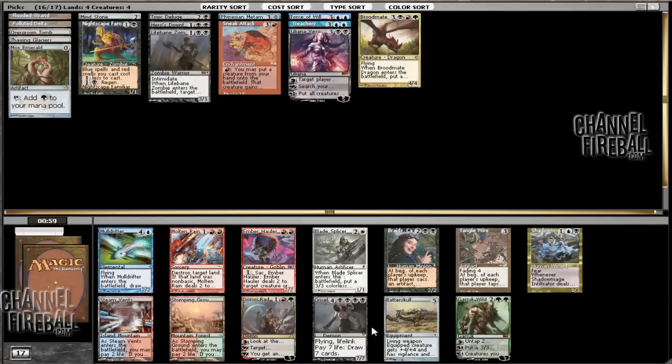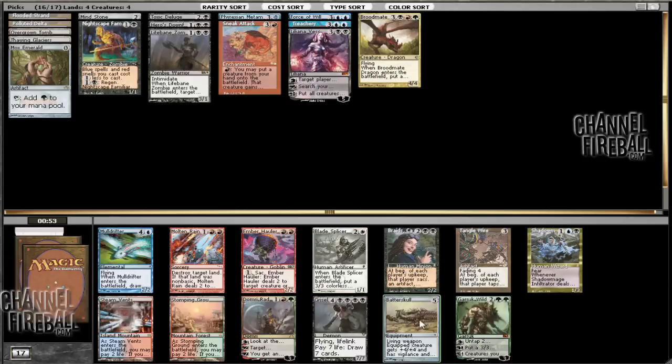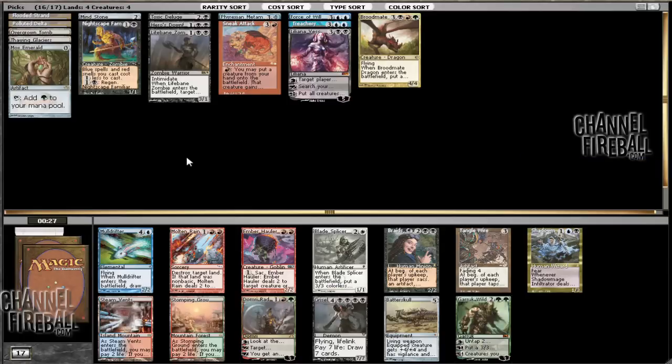Muldrifter, Bristling Brokel — Bristling Brokel is pretty good with Sneak Attack. There's Tangle Wire, Shadow Mage Infiltrator, Batterskull. It's a pretty good pack. I'm not sure which one to take — Batterskull or Muldrifter — those are the better cards, or Shadow Mage Infiltrator. Shadow Mage can get blocked, I suppose, though it has Fear. Fear can't be blocked except by artifact creatures and black creatures. I think I'm just going to take Muldrifter — I like it, I like drawing cards.